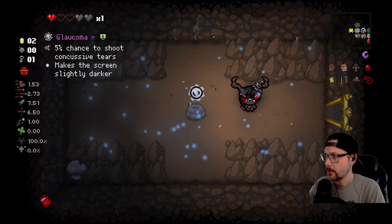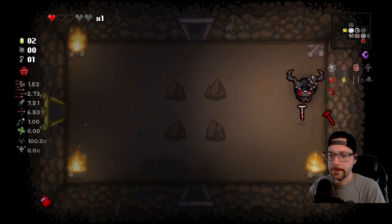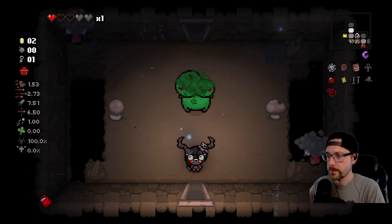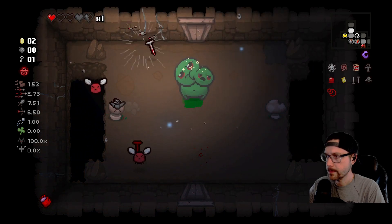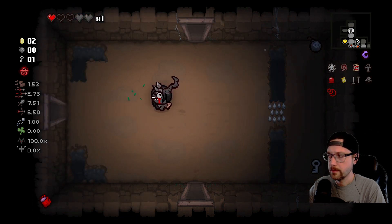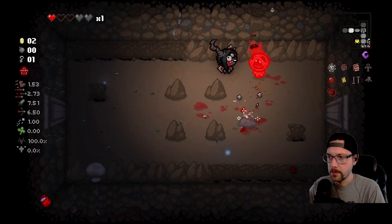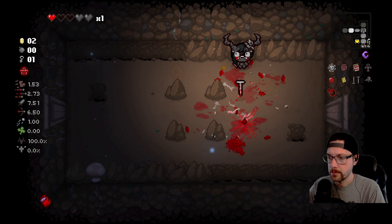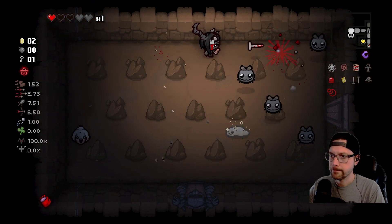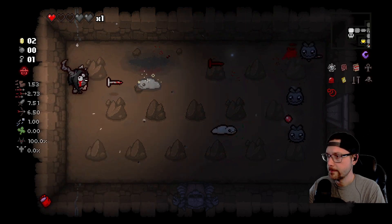Alright, come on — treasure room. Glaucoma. Not a great item. Alright, we've got to knock out these fires because we need some money. We need some money. Definitely could use those bombs that are trapped in that one room, but it'll take like two bombs to get them. Man, how much HP do these guys have? I feel like I've hit them a bunch of times.